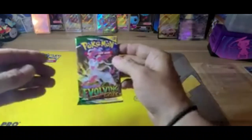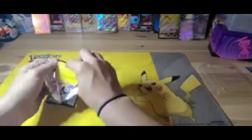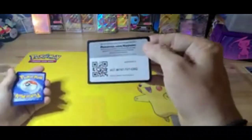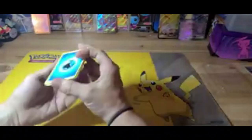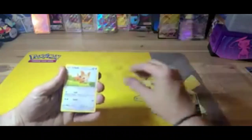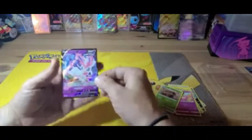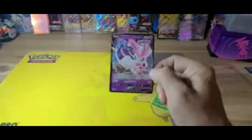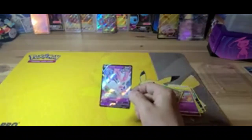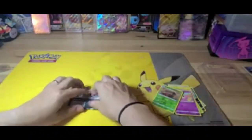Let's jump into Evolving Skies. Commons: energy, Rescue Carrier, Scraggy, Ursaring, Emolga, Lillipup, Applin, and Pikachu, Cutiefly. And we got the Sylveon V — there we go! We always put our hits right there.